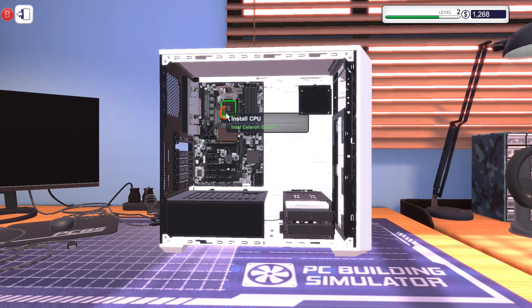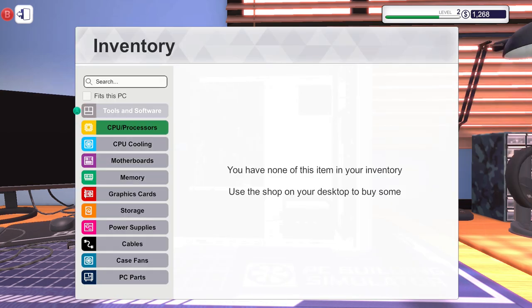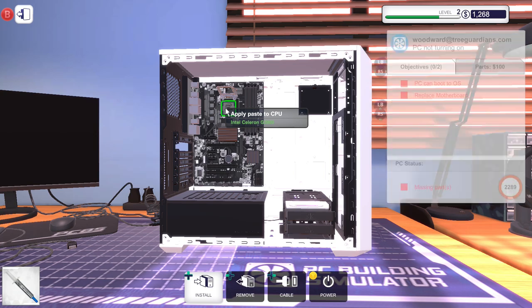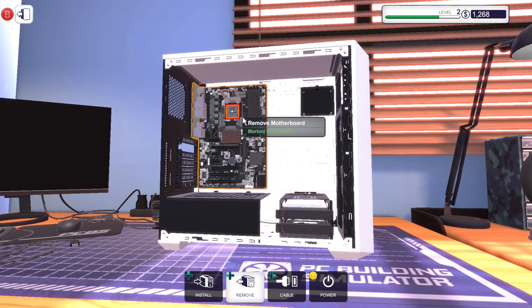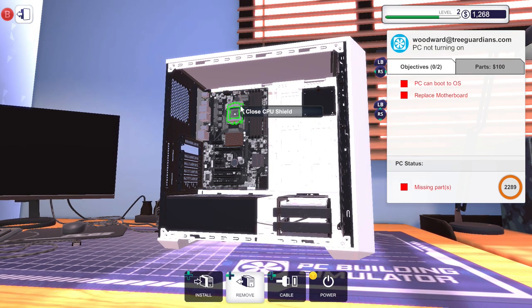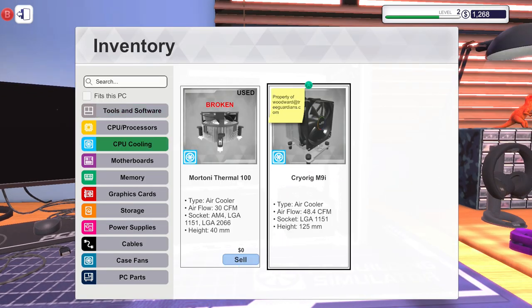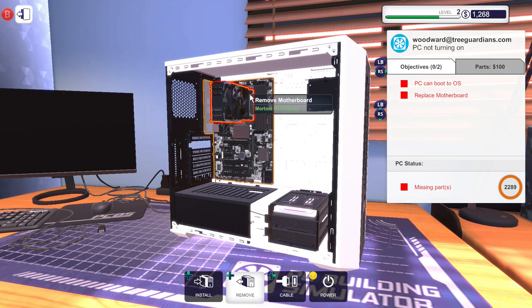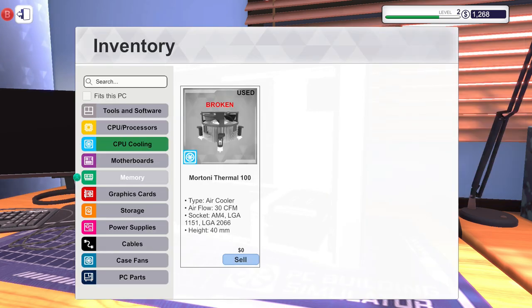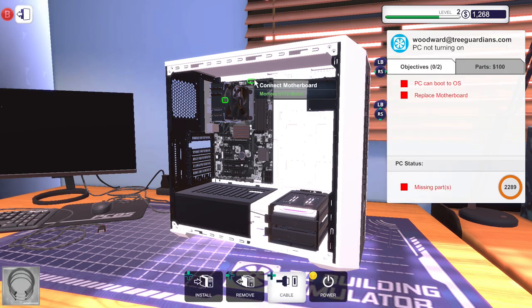Here's the CPU. I need the thermal paste as well — tools and software, thermal paste — place that down. I just want to place this thing down and close the lid. Beautiful. Now we just need to install the CPU cooler — there we go, that's all set. I also need to connect the cables, don't forget about that. Connect this one to the motherboard.